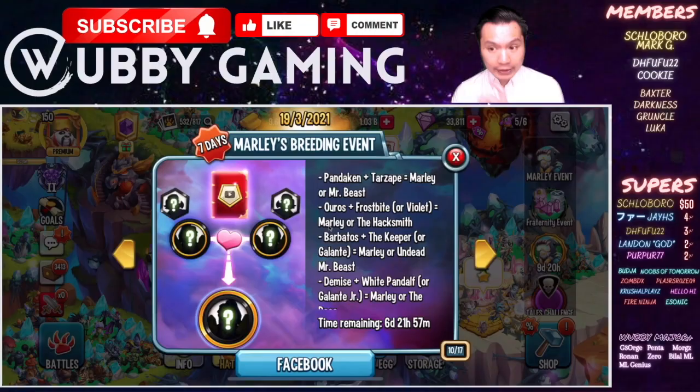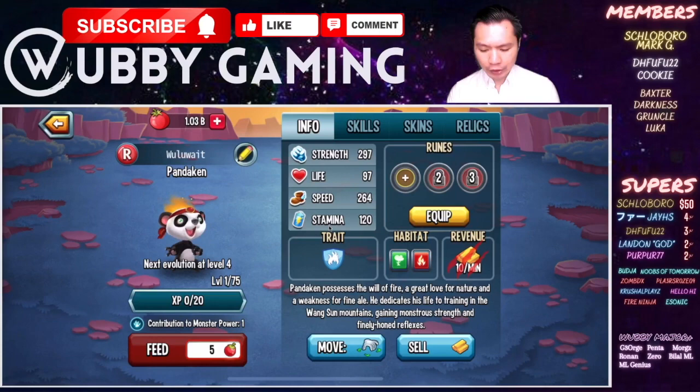The second combo you can try is Pandaken and Tarzai. There's my Pandaken — make sure your Pandaken is level 4 as well. And here's a Tarzai, we'll make him level 4 as well.